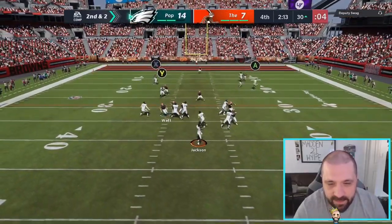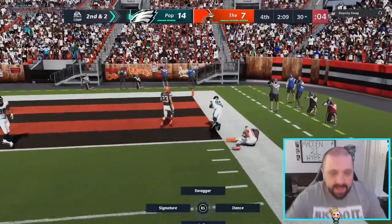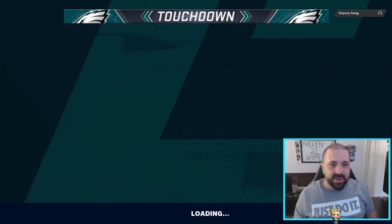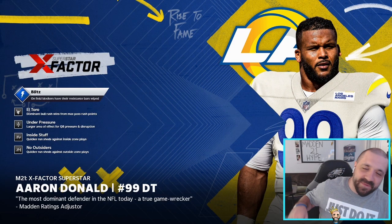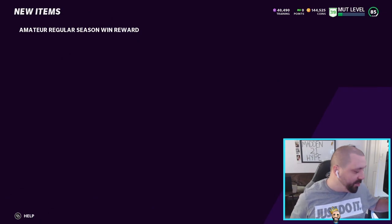We got Kittle here, right? Look at the separation. Get in the end zone, Kittle. Let's go! GG's in the chat. I don't know if it was just the timing of that, but that dive into the end zone where he jumped over the defender — that was lit. That was dope. GG's.